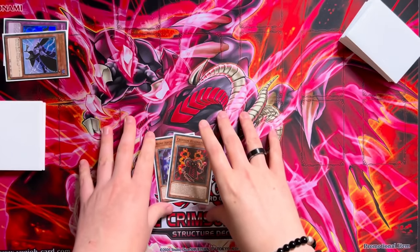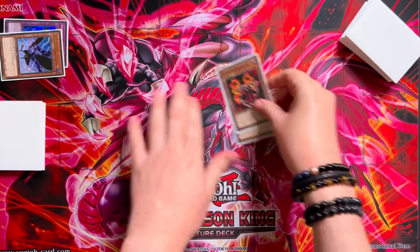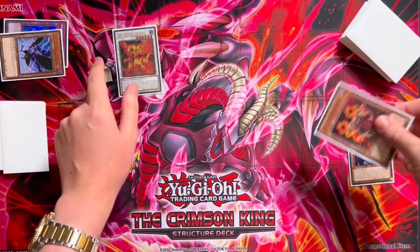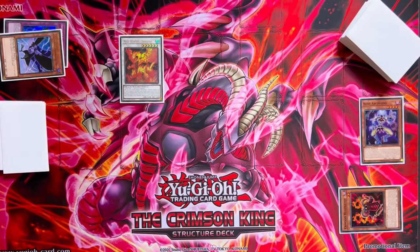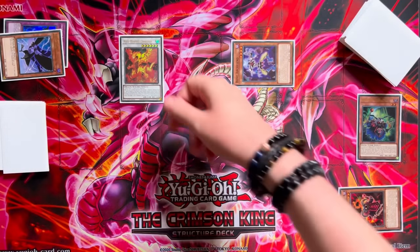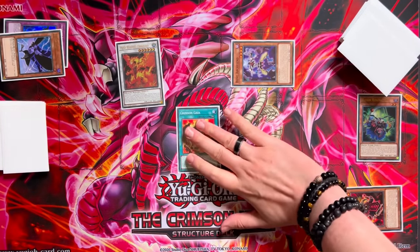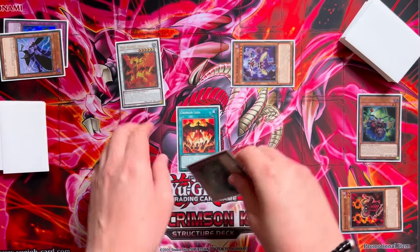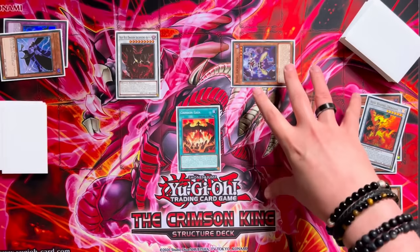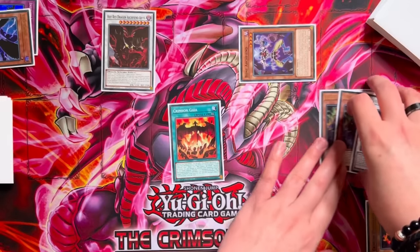Next up — what if our opponent stops the Red Rising Dragon so we're unable to summon Crimson Resonator? They either Imperm Red Rising or Crow/Bestial the Crimson Resonator. Bone Archfiend effect — send a card from hand, Special Summon itself, target Red Rising Dragon, send Vision, increase its level by one to seven. Vision Resonator activates, adding Crimson Gaia. We activate Crimson Gaia to search the second Vision Resonator, Special Summon it — two plus seven makes our Abyss. We at least still end on Abyss, and we have follow-up in Gaia plus Bone Archfiend — better than nothing.